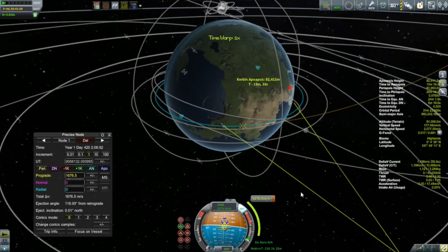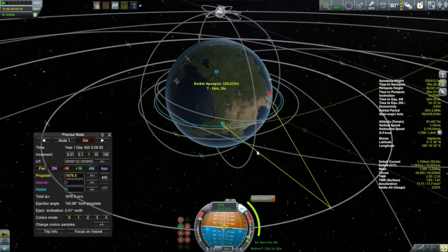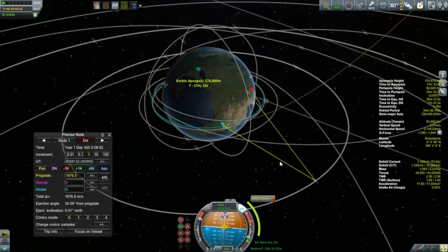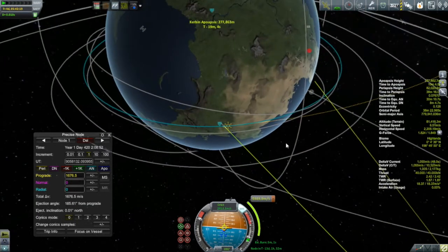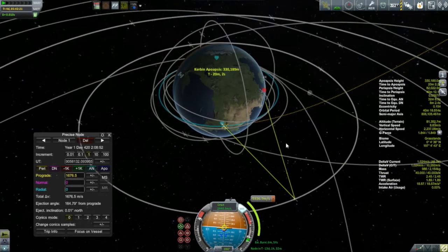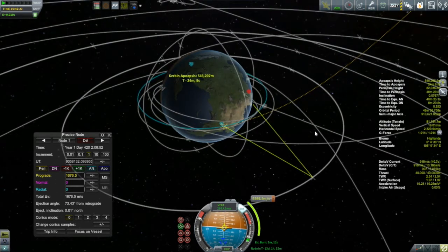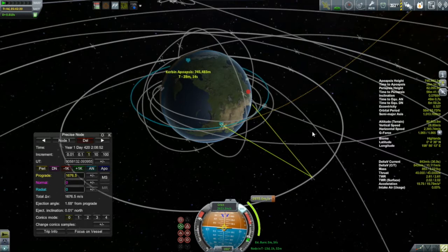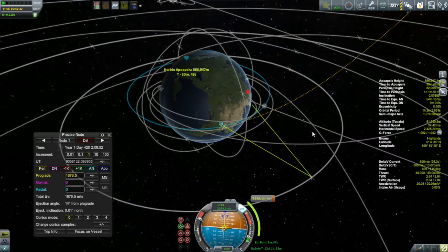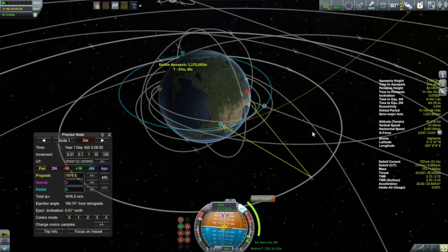My burn is 13 days and one and a half hours away. So what I'm going to do is a part of the burn right now - I'm simply going to push up my apoapsis while keeping track of how far away it is. When my apoapsis gets to about half the distance to my node, around six and a half days, then by the time the spacecraft does that elongated eccentric orbit, gets out to apoapsis and comes back, it will be about 13 days, 1.5 hours later - just in time for its Moho window. But by then I will have done close to about half of my burn.